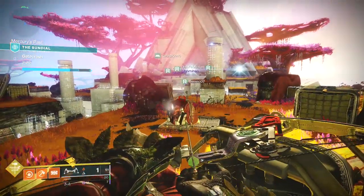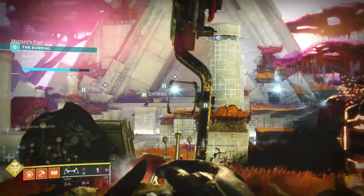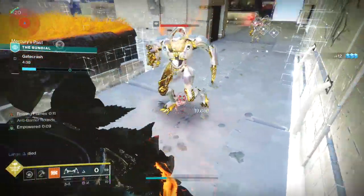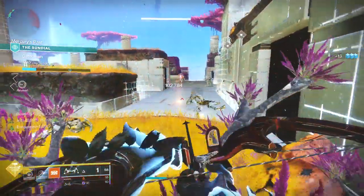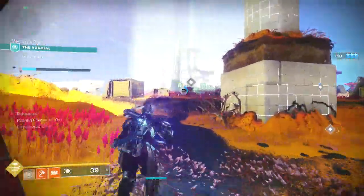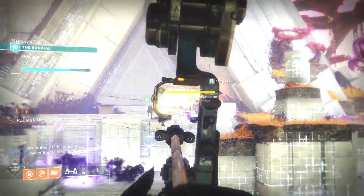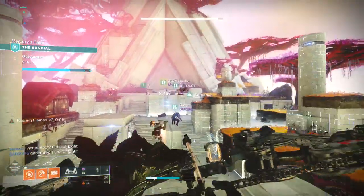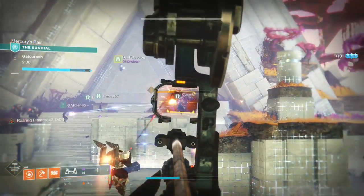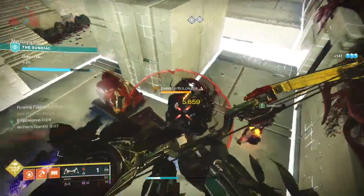Another possibility is Gatecrash. Your objective? Kill and deposit. At the start, three arc-charged minotaurs will spawn. Once they die, they drop their balls, and it's your job to take their balls to a deposit point. Once all three balls are in, a Cabal boss will spawn — kill it, then repeat the process. The first wave is relatively easy, but subsequent waves have more and stronger enemies, so make sure to protect the ball carrier and clear enemies for them.